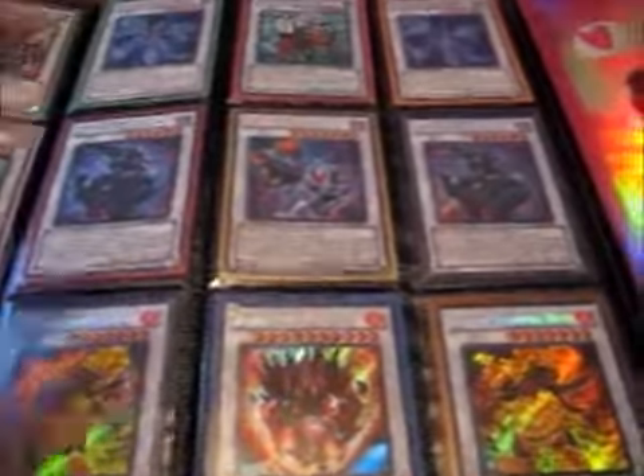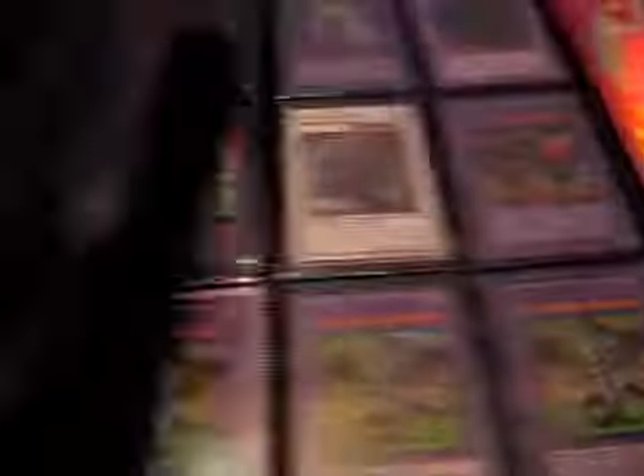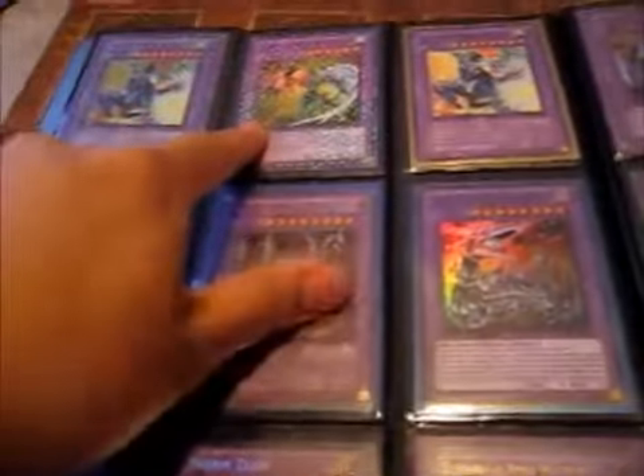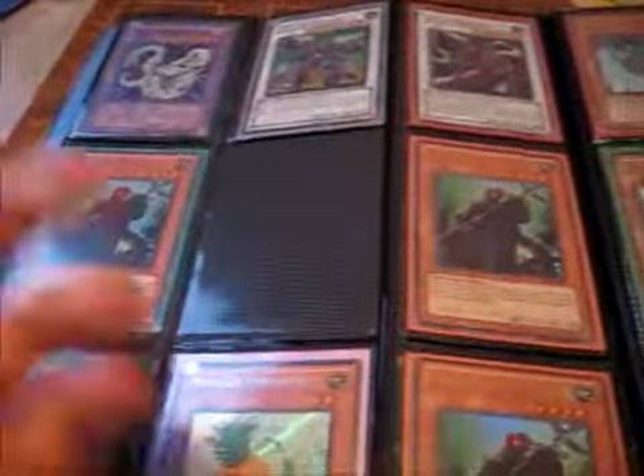If you guys can't see a card, just pause it at the time and message me. Frozen Fitzgerald — Secrets. Hobby Tempest is damaged. DT Flame Wingman — Super. And sorry about the empty spots here — I did some trading at Locals, so that's why there are empty spots.